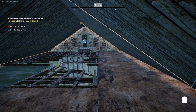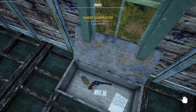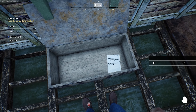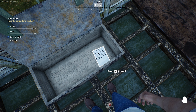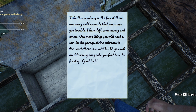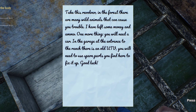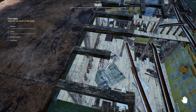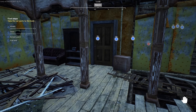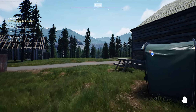Find the chest upstairs — it's over there. Let's go back into hand mode. Open the chest. Ammunition, a gun, and money. That looks more like a last moment chest than a good luck to your future chest. 'Take this revolver. In the forest there are many wild animals that can cause you trouble. I have left some money and ammo. One more thing — you will need a car. In the garage at the entrance to the ranch there is an old UTV. You will need to use the spare parts you will find here to fix it up. Good luck.' So we have to find wheels, a seat, bumper guard, and a fuel tank.